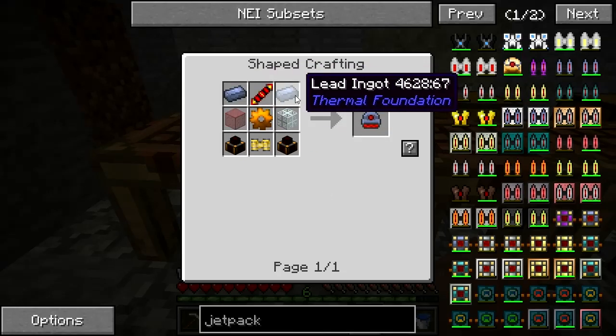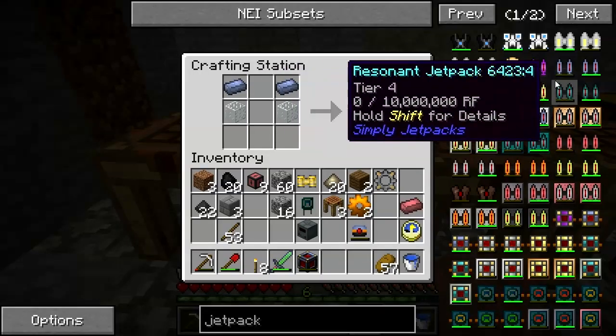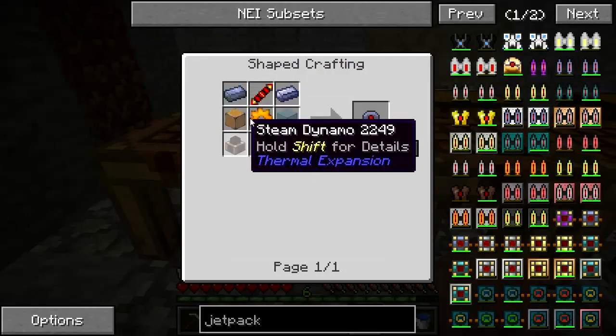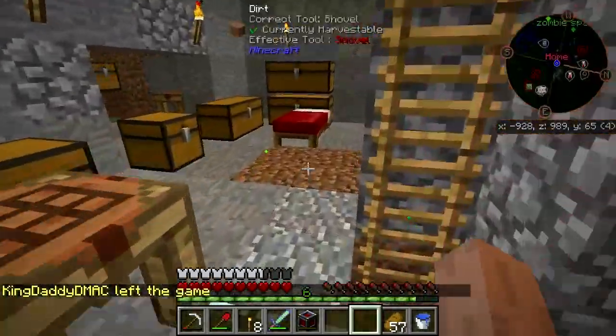Glass, lead, redstone — the reception coil. That's with gold. Gold I have plenty of.